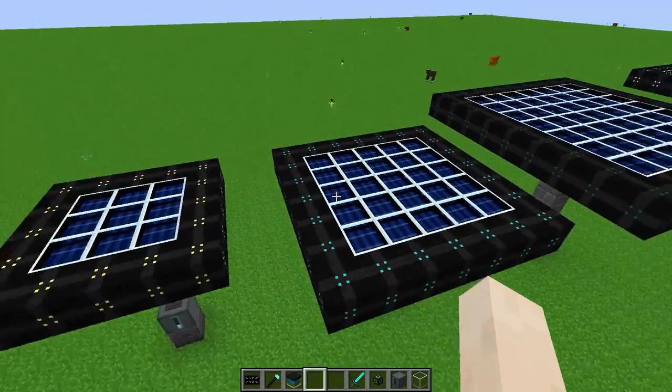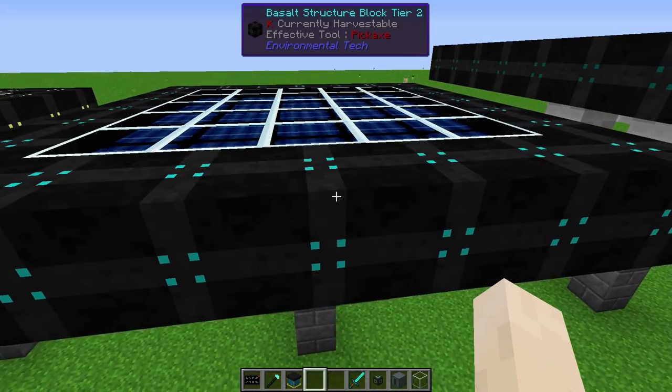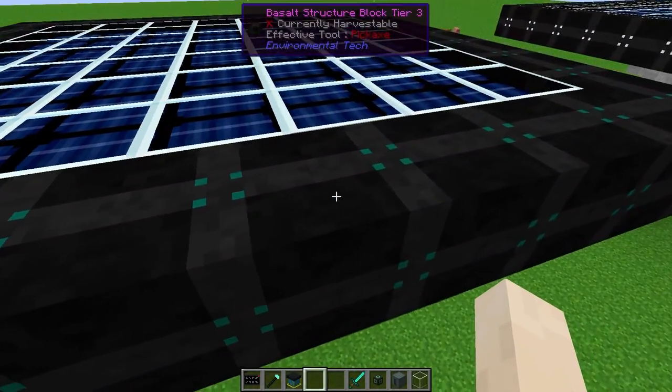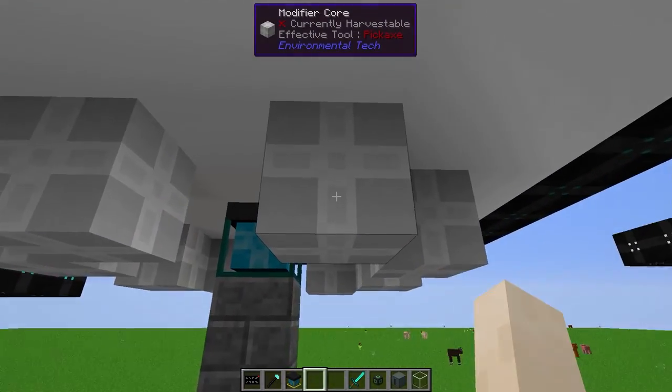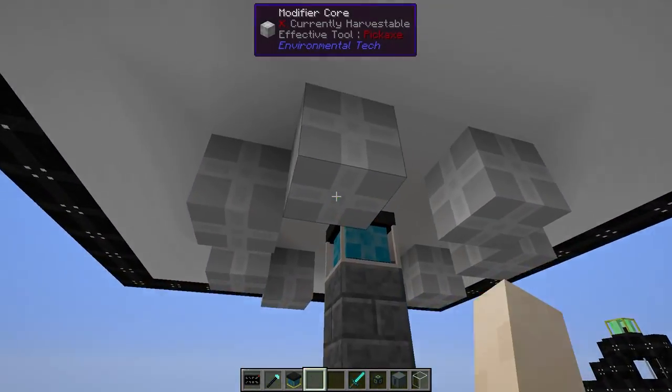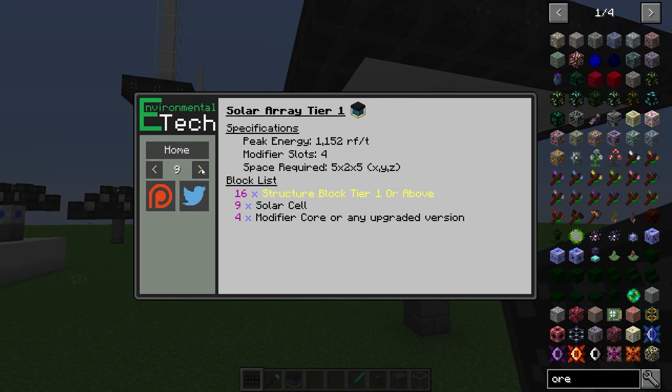All tiers of the solar panel are assembled the same way. Tier 2 requires Tier 2 structure blocks and more solar cells. Tier 3 requires Tier 3 structure blocks, more solar cells, and more modifier cores. Tier 4 requires Tier 4 structure blocks, even more solar cells, and more modifier cores. Tier 1 produces 1,152 RF/tick with 4 modifier slots; Tier 2 produces 6,400 RF/tick with 4 slots; Tier 3 produces 25,000 RF/tick with 8 slots; and Tier 4 produces 82,944 RF/tick with 8 modifier slots.